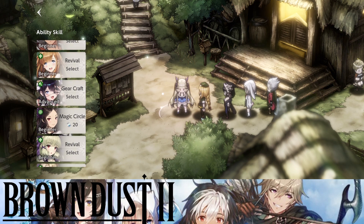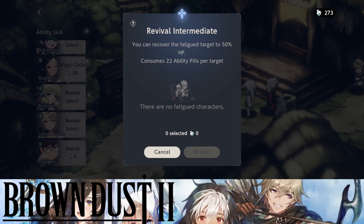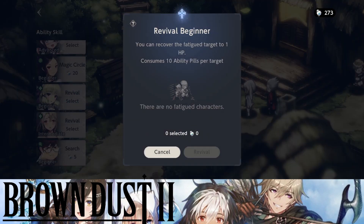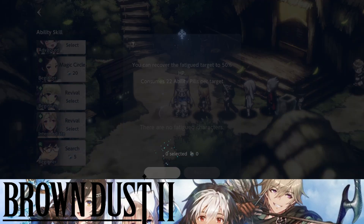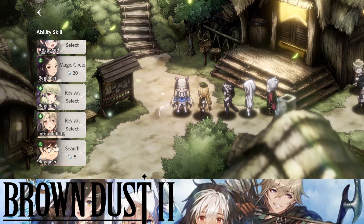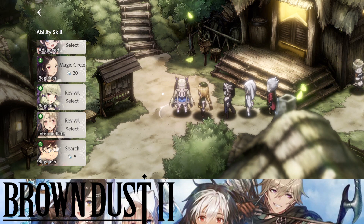Coming in at number five is Revival. There's one particular character I'd recommend for Revival and that's Sammy, because she revives you with 50% HP whereas other revival characters only revive with 1 HP. It will cost me 22 ability pills compared to the 10 for lower ones, but I'll be upgrading Revival — it's just not my main priority right now, hence number five.